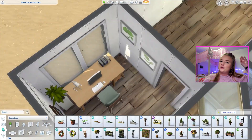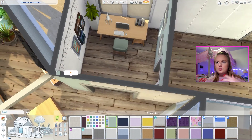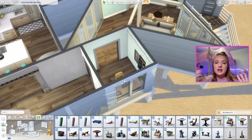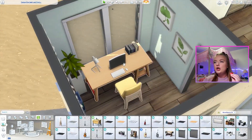I lost direction in this build quite a few times. I made the kitchen — it's not very cluttered because I was like, this is an Airbnb, why would it be so cluttered? Obviously there's a coffee bar and a few things on the counter. Then I got to the office and I was like, we're making this super cute — there's gonna be books.